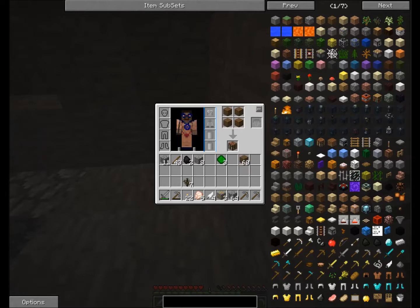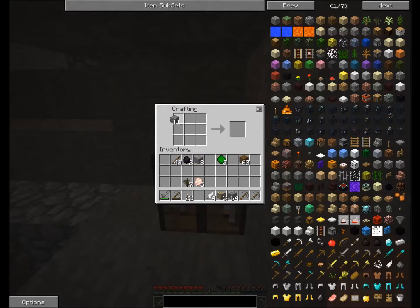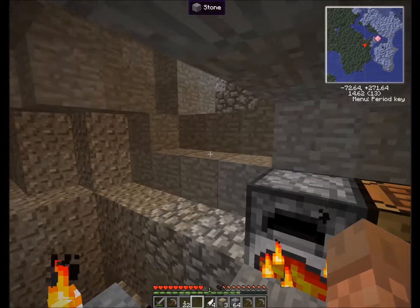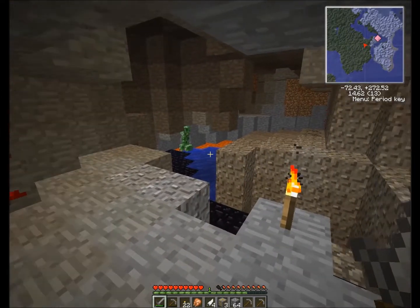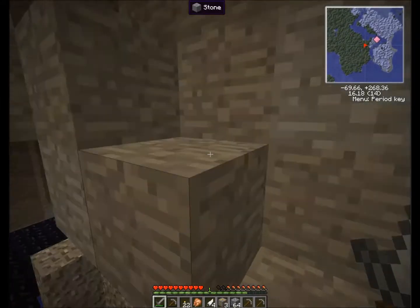Another crafting table, and I'm missing some food already so I need to cook some chicken. Make a furnace, drop it there — just two coal, not much. Let's cook one chicken and try to smelt the iron here to get the ingots, because it's much more important than eating somehow. We need the pickaxe. It's cooking — let's see if we find some coal.